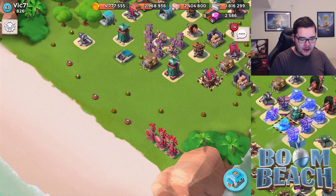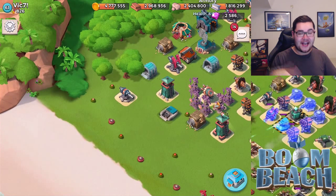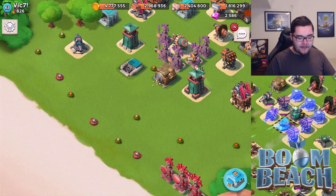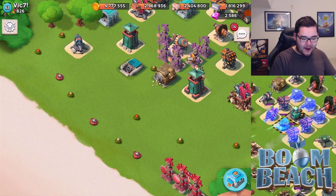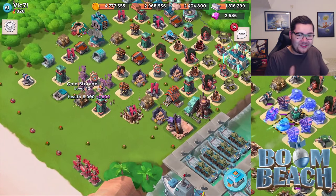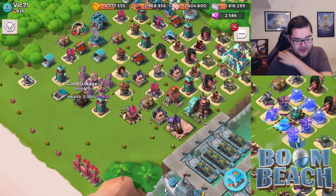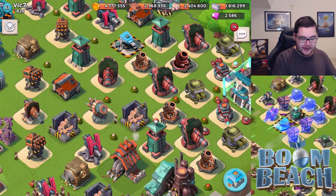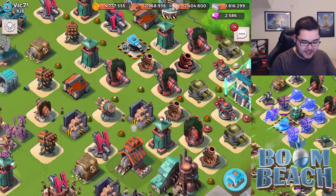As far as the layout goes, I would definitely do something with the mines over here — they feel out of place and not very relevant, since people usually just attack the left or right side and not through the center. Maybe place a boom mine in front of the gold storage instead, because right now those center mines aren't going to do much.